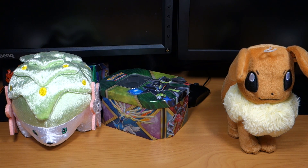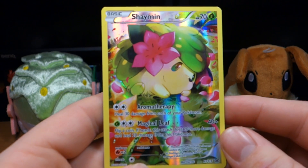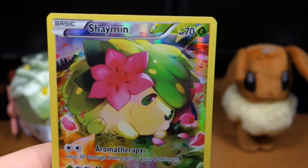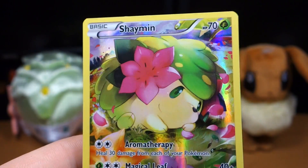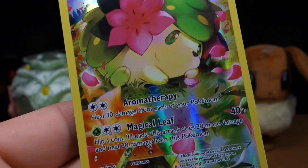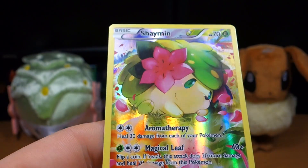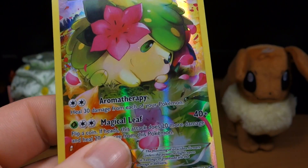Of course it's a Shaymin card. So here he is - our cute little Shaymin with moves of Magical Leaf and Aromatherapy. Now if you have a little look at the Shaymin, he has a completely different expression to his pin. Kind of looks like he's pretty comfortable, pretty happy. I absolutely love the whole little details on these cards. I think they get better and better with each pack. I just absolutely love the different colours and the combinations.